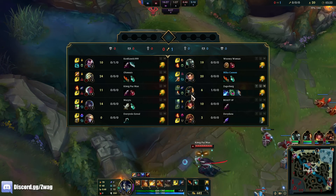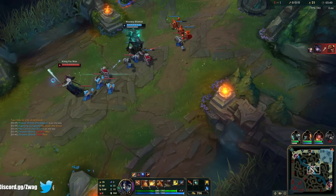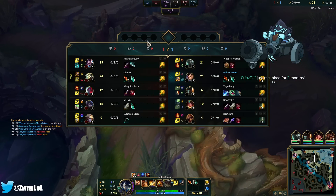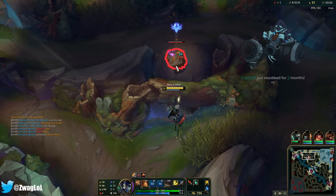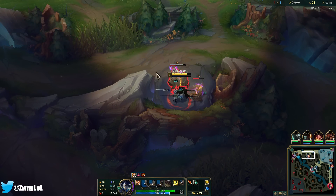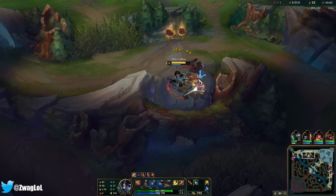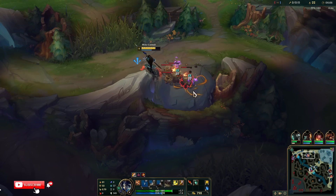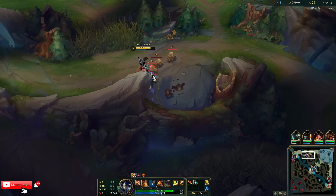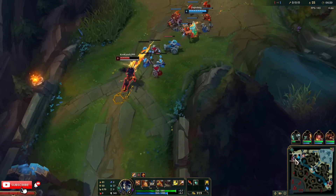I'll take his ward. Master Yi's going for double crab and I can't really fight him since he has bot pressure. That means he didn't do one camp on his top side, so maybe I'll go invade and take that. I don't have smite up either, so he'd probably just get the crab from me. Max W.